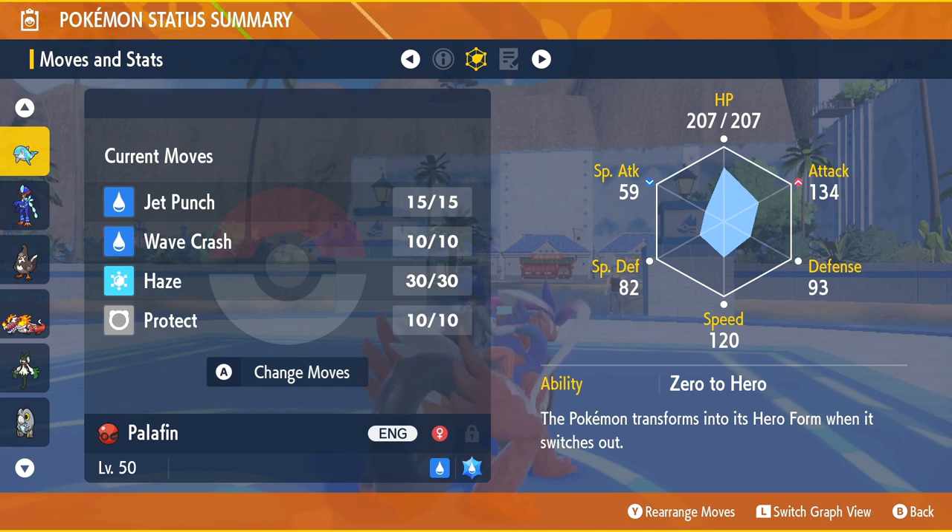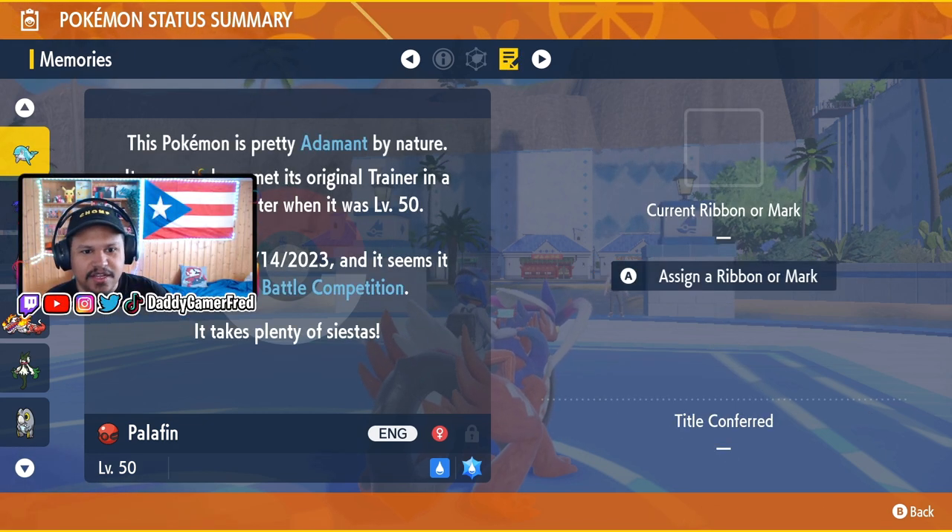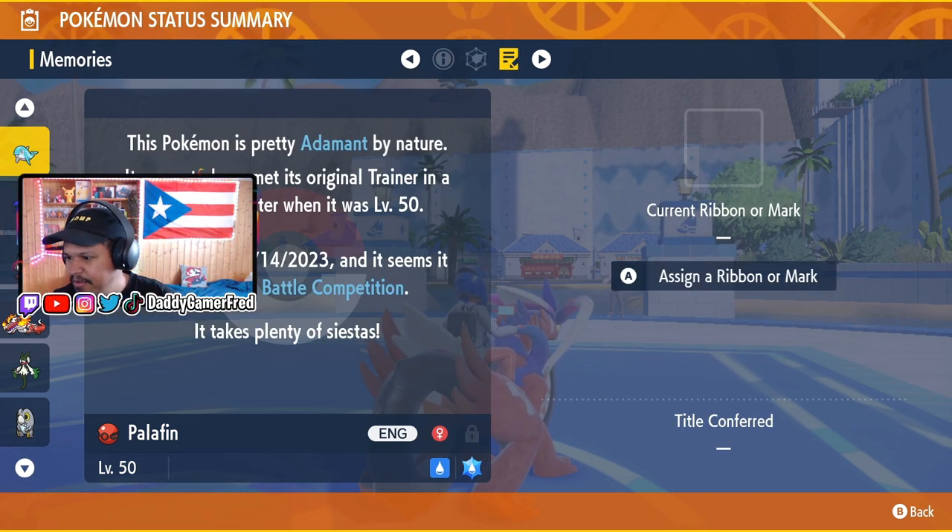It comes with the moves Jet Punch, Wave Crash, Haze, and Protect. Let me know if this is a good setup for this Pokemon. Jet Punch and Protect and Wave Crash look okay to me, but I'm not sure about Haze — that wasn't my choice. Let me know what you think about the moveset in the comments below.